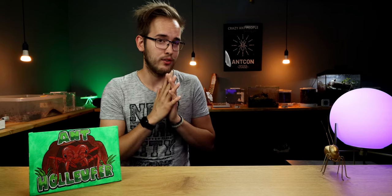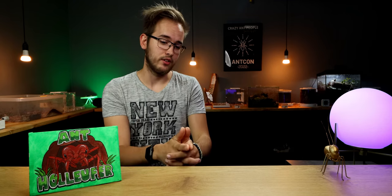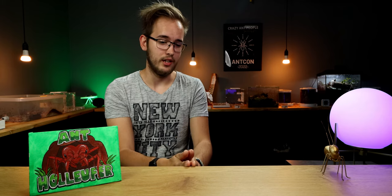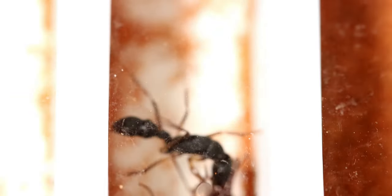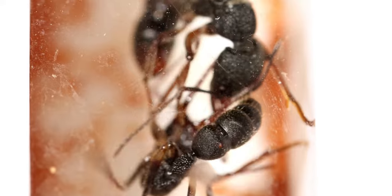But thank god my fiancé wanted to go out, because I took one more look at the Venator colony. And I was shocked to see what I found. The queen was fighting a worker and it looked like she wasn't winning.